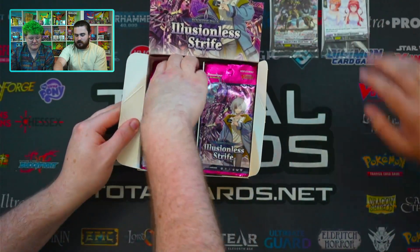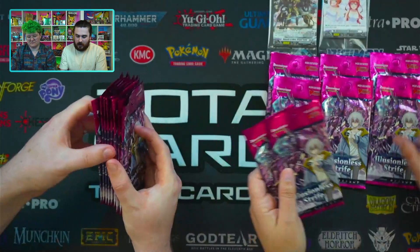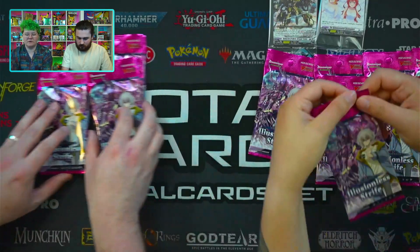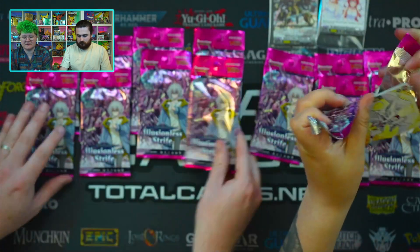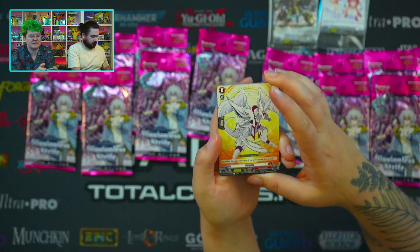We're here to open some packs of Illusionless Strife and to hopefully get those Fated One cards. Whoever gets a Fated One card first gets a prize. We've got eight each — that is 16 packs to crack into. Should we just get cracking? Absolutely. I love me some booster packs. I really like opening these because they're just so easy with the pull tab and the textured bit at the top. Super easy to open. I really like the colours as well.